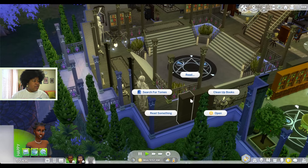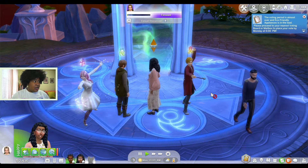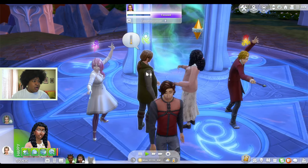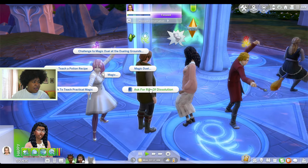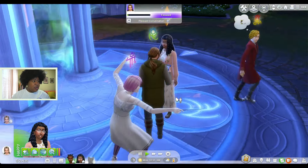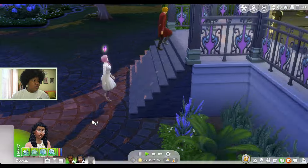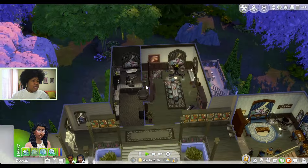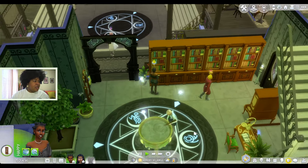Okay, so these people with the little symbols on their head — I guess they're important. So I want to talk to you. Let me also brighten your day because I am charming. Okay so magic — ask for right of dissolution. What the heck does that mean? It doesn't tell me what it means if I hover over it. Oh, I forgot she needs to use the bathroom. Okay, I'm going to ask him for the right of dissolution — wait, is that like 'I don't want to be a spellcaster anymore'? I don't know. What we are going to do now is find a bathroom — there's a bathroom in this place over here. Let's use this bathroom.